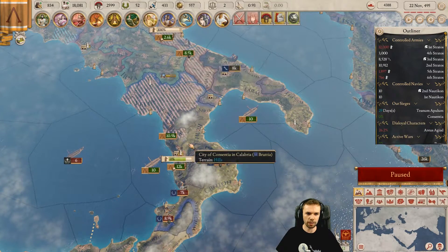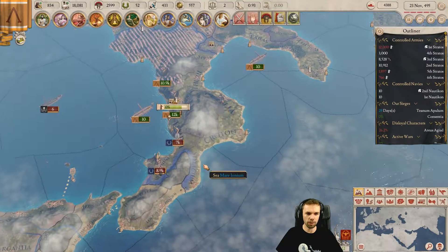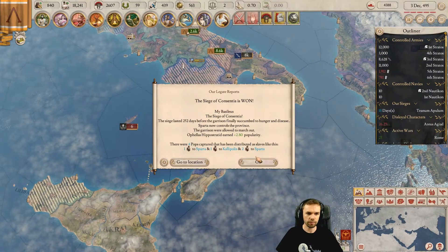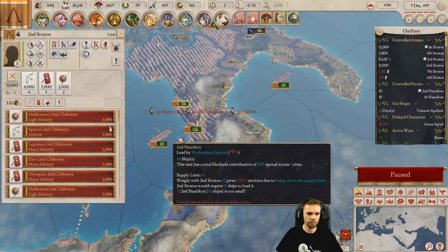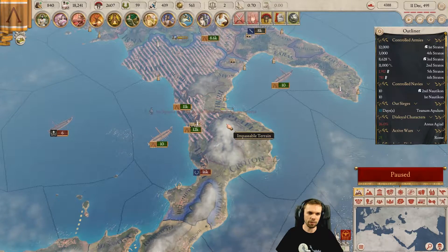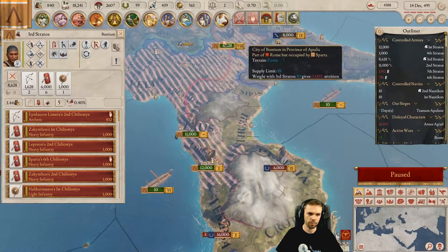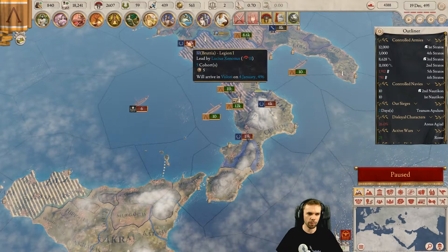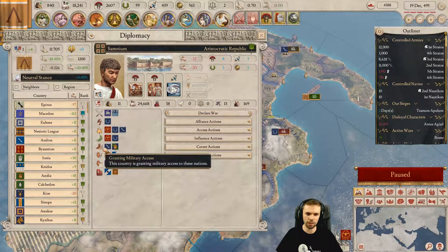That also probably means I don't want to park these guys in Thurii, because they could get picked off while we can't reinforce — that'd be bad. I want the siege — nice. Do we need like 0% there? Feels like that shouldn't be the number. Are you trying to come somewhere? You are — hello! Also hello, 4.9k guys going through stuff where you probably still don't have military access.